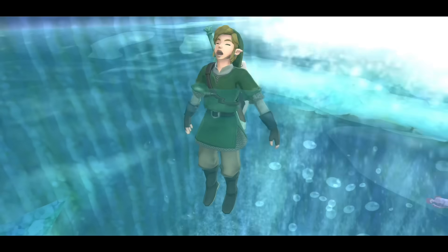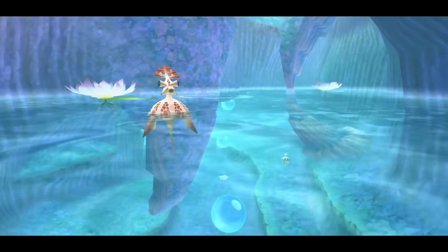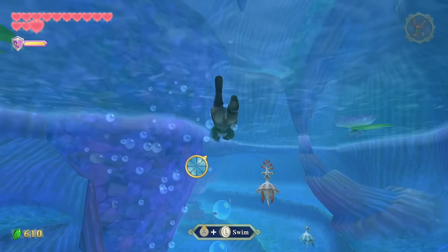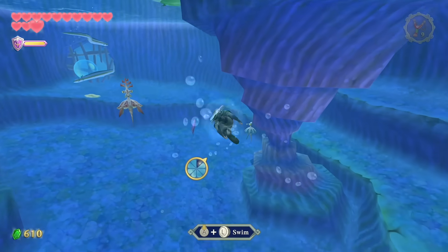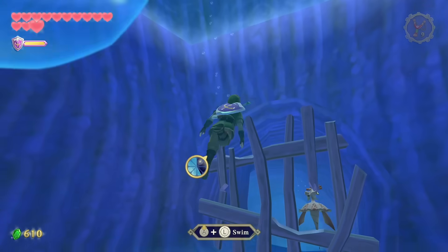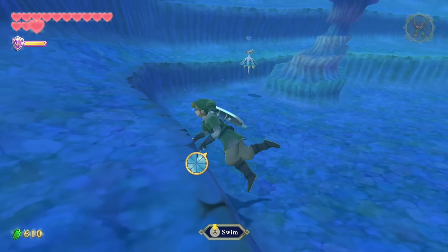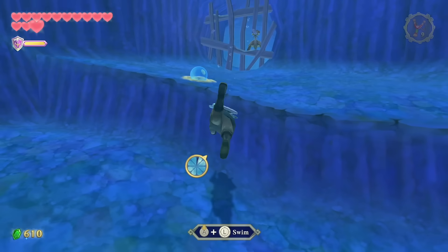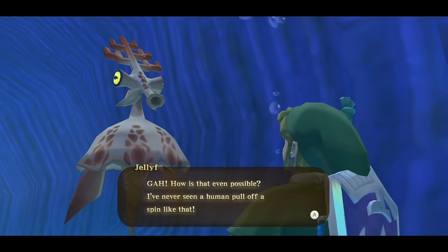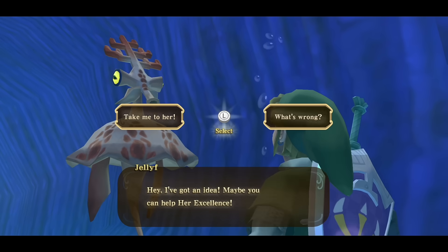For swimming I recommend switching to button-only controls. In this first area you don't have to do anything — even if you put the controllers down it'll progress you to the waterfall. When you land, there's a little seahorse-looking octopus guy — his name is Jellif, like jellyfish but without the 'ish.' Jellif brings you through several areas that teach you the water controls. With button controls, push in the left stick for the spiral attack. With motion controls, just swing your left Joy-Con to the right — you don't need to swing the right one at all.